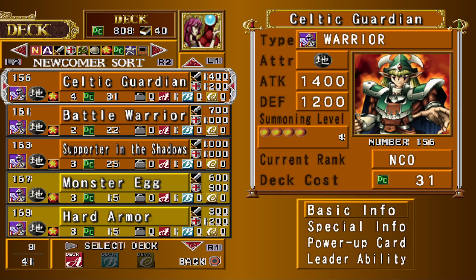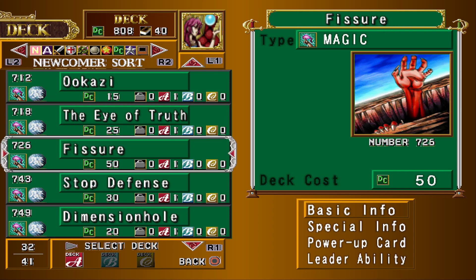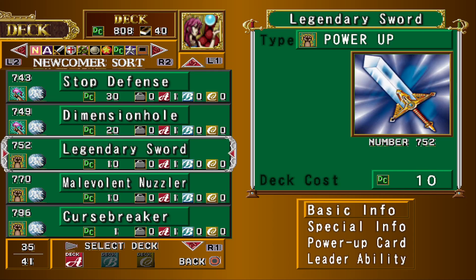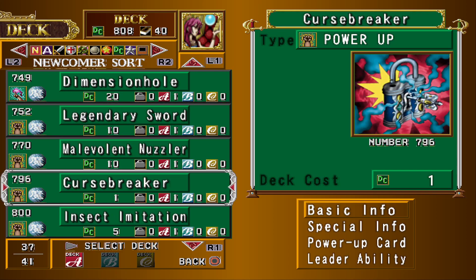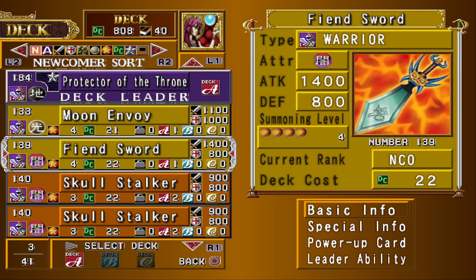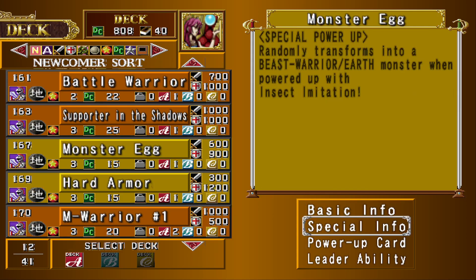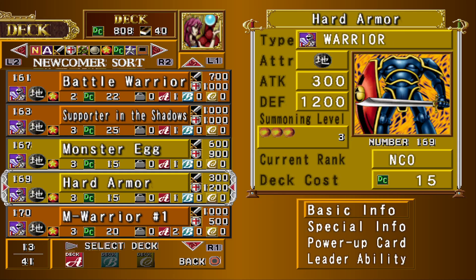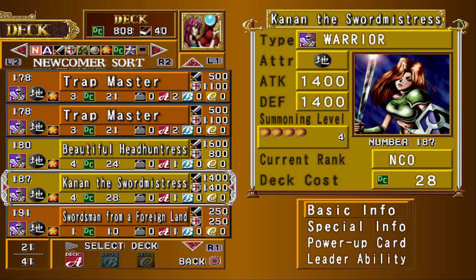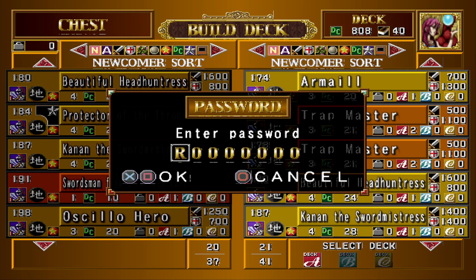We can fuse into Judge Man. Some cards to get rid of enemy cards — we have a Fissure, Stop Defense, Mention Hole. Legendary Sword's pretty good, and a Malevolent Muzzler. Insect Imitation? We have a Monster Egg, I assume — it's going to be one of the first cards that leaves the deck. Well, it's not terrible. I'm going to go ahead and put in a password just to make this deck slightly better. I doubt it needs it.